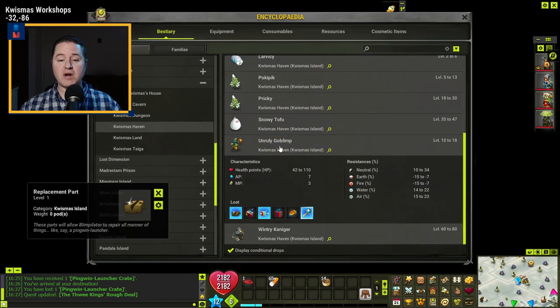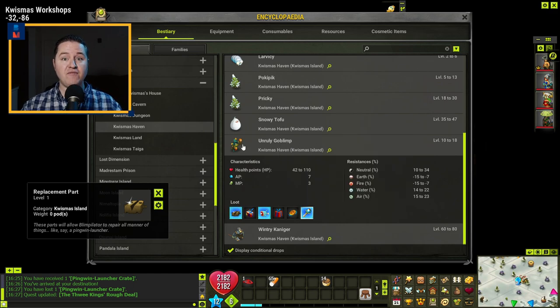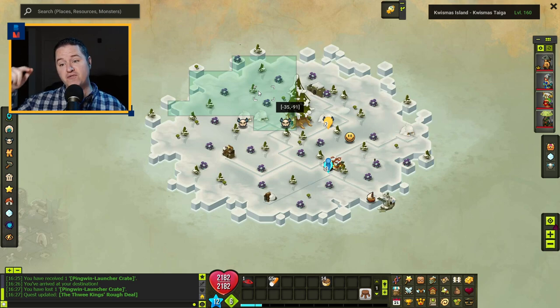These parts are going to be dropped by whatever goplems you're supposed to be fighting according to your level — 100% chance drop as long as you have the quest active. If your character is between levels 1 and 70, fight the goplems in the haven area. Between 71 and 131, fight them in a different area. Above that, fight them in yet another zone. The reason you must fight them in your area is because that's the only way they'll drop — a level 200 fighting in the low-level area won't get any drops.